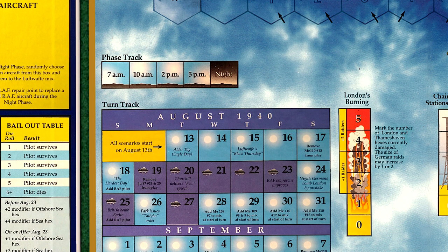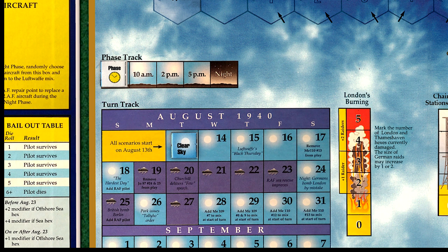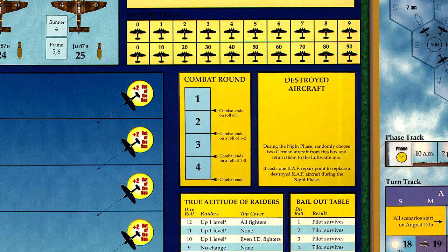We place the phase marker on the 7 AM box, the weather marker on August 13th on the clear side, and the combat round marker on the 1 box.